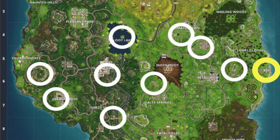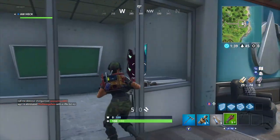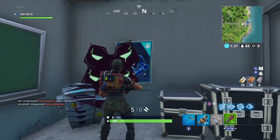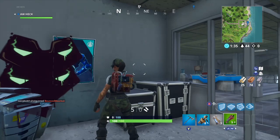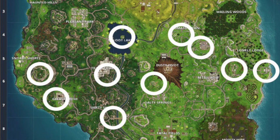Moving on to the final one, which is in the lower level of the mansion. It looks like a superhero lair — the poster is going to be in there on the wall. Spray that one up and you're good to go.